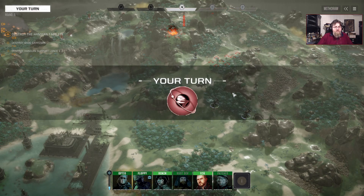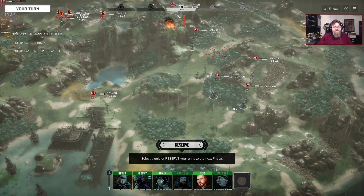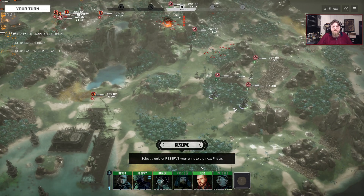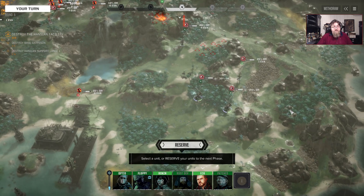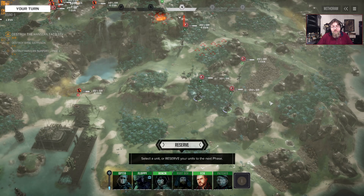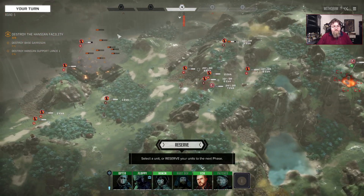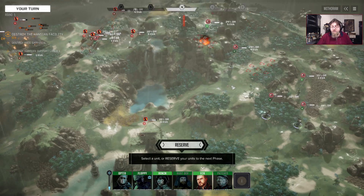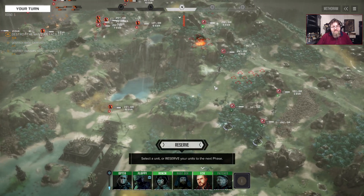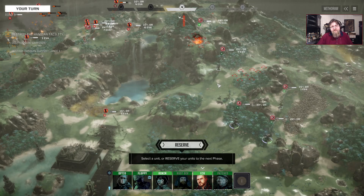Inferno just makes a bigger area of fire — that didn't change. Shape Charge on the tubes did change though. Because they don't do direct hits anymore, Shape Charge doesn't just head-cap people like it used to. Instead, Shape Charge now does massive stability damage — hundreds of stability damage in a huge radius. So if you want to destabilize an entire group of enemies, take Shape Charge.